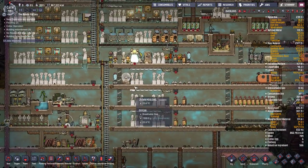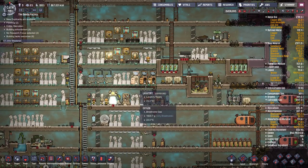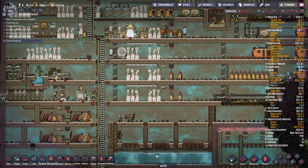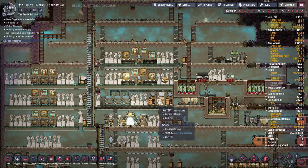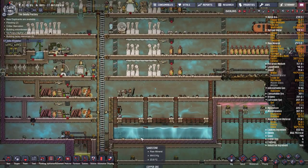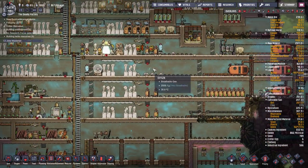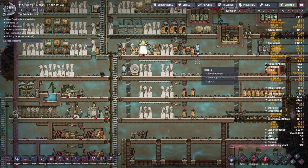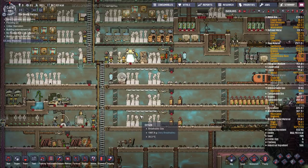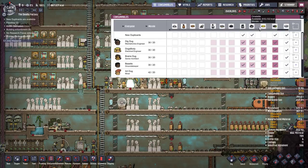If you end up running short on coal, this is a perfect supplement — you will never have a coal problem. More importantly, hatches give you omelets, which is a water-free food source. Once you've got it up and running, the only clean water you're spending is on toilets and sinks — about 10 kilos per duplicant per cycle — which is minuscule. This makes your early starting water last much longer and eliminates the need for aqua tuners or extra infrastructure, freeing time to progress toward sustainability. Omelets also give a morale bonus of plus four.